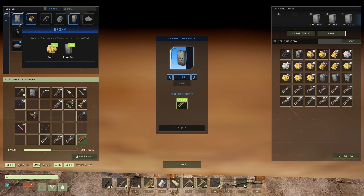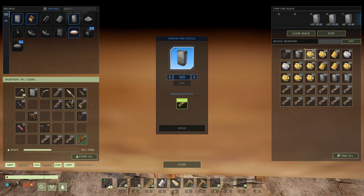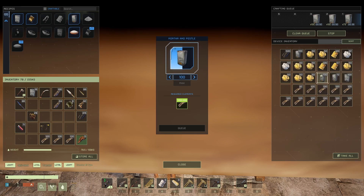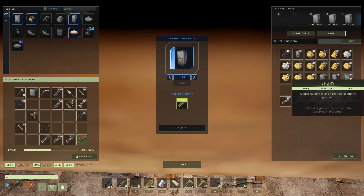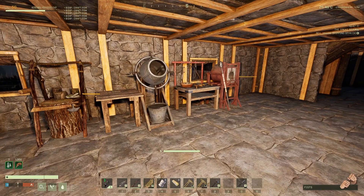We're going to need epoxy as well, because I need the tree sap for the epoxy. I probably could have just made the epoxy first, but that's okay. We're going to make a lot of tree sap because we're going to need a lot of it. Oh — I had 100 epoxy already! I like that a lot.